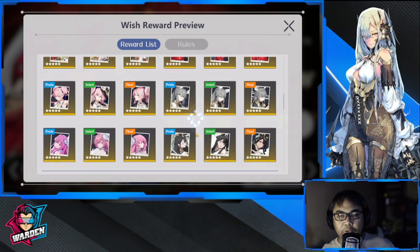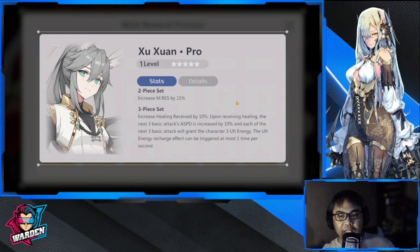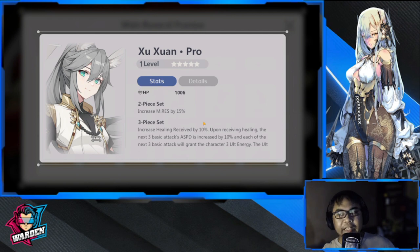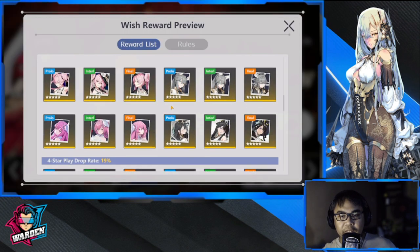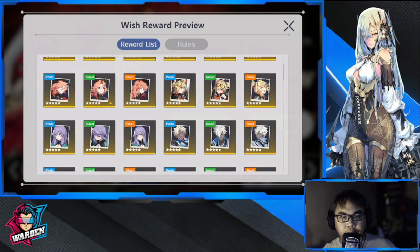So these are the four-star plays I'm recommending: Phantom and Eluda. For five-stars, this two-piece set increases magic resistance and healing received. Upon receiving healing, the next three basic attack speed is increased by 10, and each of the next three basic attacks will grant the character three ultimate energy. The ultimate energy recharge effect triggers at most one time per second. This is nice — it's more on attack speed and energy generation.